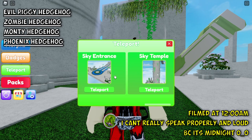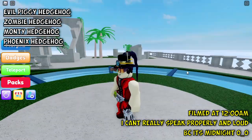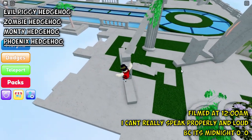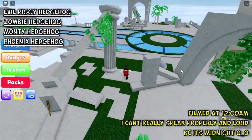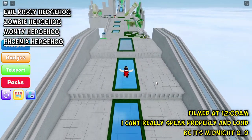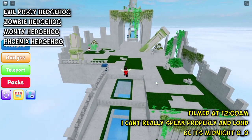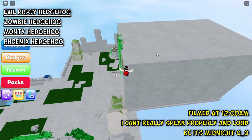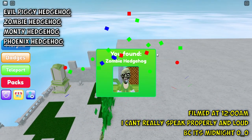The first new morphs are at the sky entrance, so we're going to teleport into this new world. The first hedgehog morph is on the left side here — you will see this bot which is the evil piggy hedgehog. Continuing straight ahead, at the top of this arc tunnel there is a hedgehog morph which is the zombie hedgehog.